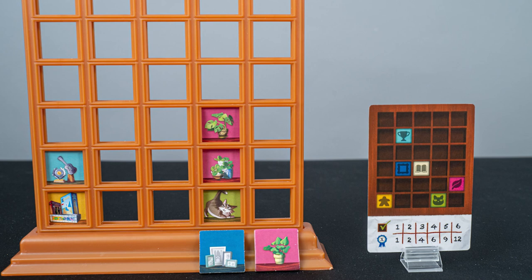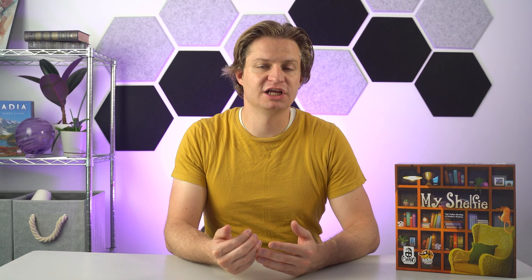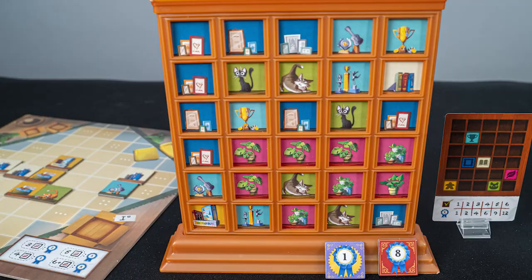As you place tiles onto your shelf, make sure you pay attention to your personal objective card. There are six item types, and you will earn points if you place these specific items into their designated spaces. The more items in the correct locations, the more points. When you end your turn, if you have completed one of the common objectives, you will also take the top scoring token for having completed that objective. Once a player has filled their entire bookshelf, the game end is triggered. You'll continue until you get back to the starting player so that all players have an even number of turns. The player who triggered the end of the game will take the bonus one point from the living room.